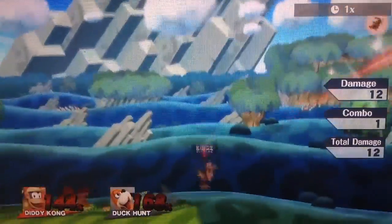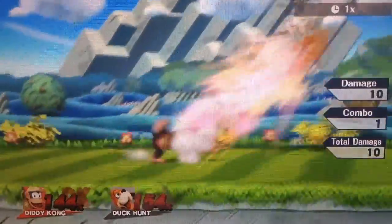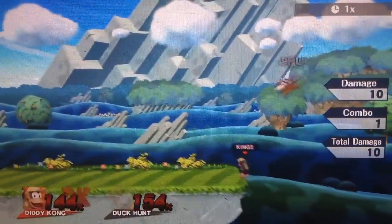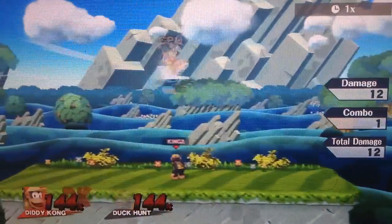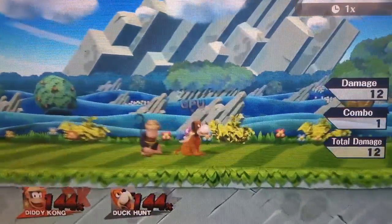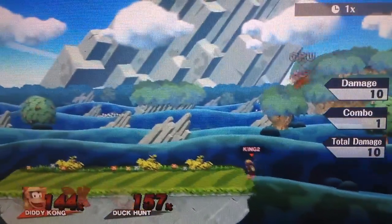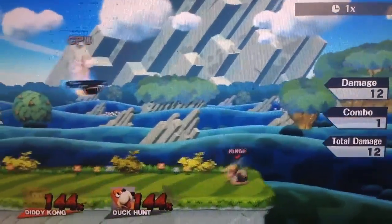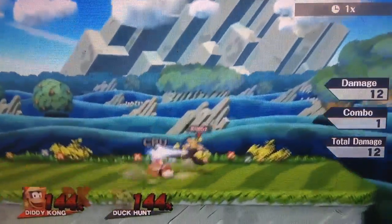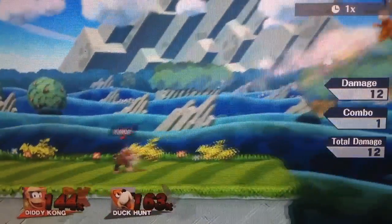Diddy Kong's back throw is a kill throw. Having a kill throw allows you to get quite a bit done — it lets you kill the opponent. It is his most damaging throw on its own, but down throw always combos so just go for down throw. But if you are next to the edge of the stage and can't seem to get a kill any other way, definitely go for the back throw. It's not the best but it is very decent for what a back throw should be.